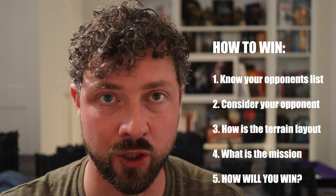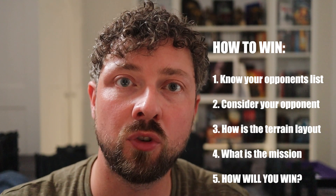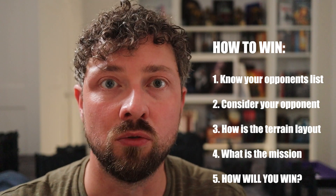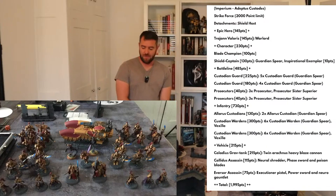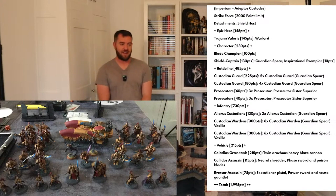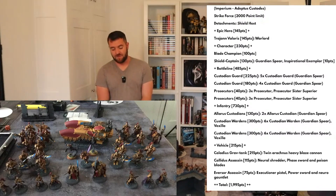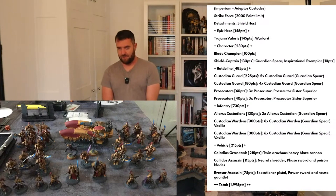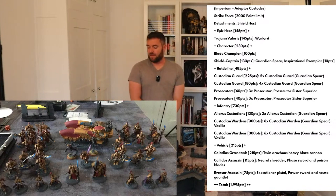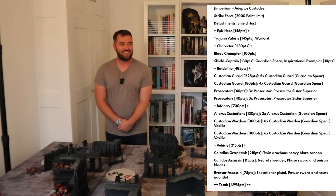To give you an example of this in action, let's jump in and watch some clips of a game from Tom versus Liam recently on the stream. Tom's playing Adeptus Custodes — he's got Trajan, a Blade Champion, a Shield Captain, two units of Custodian Guard, two units of Prosecutors, a unit of Valerius Custodians (the deep striking lads), two big units of Custodian Wardens which are the main heart of his army, a grav tank, and a couple of assassins.